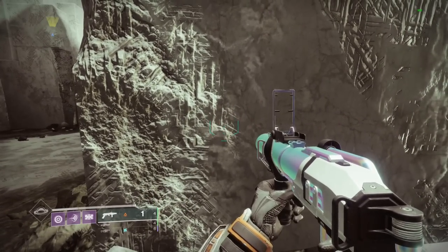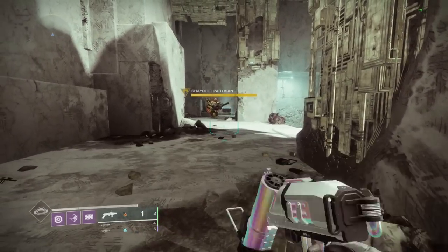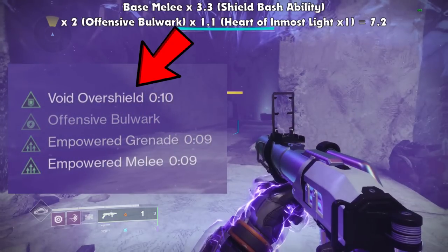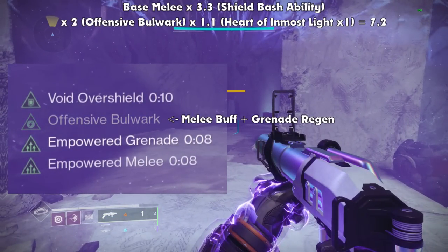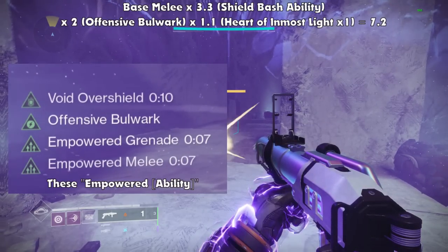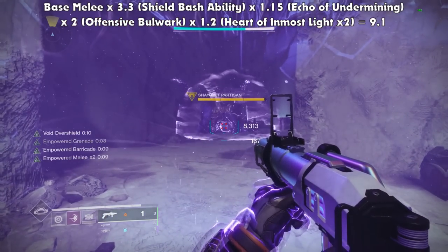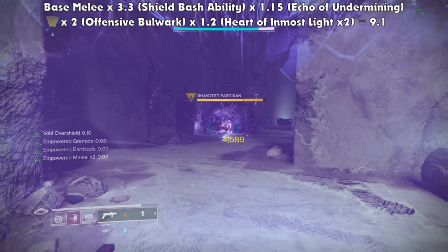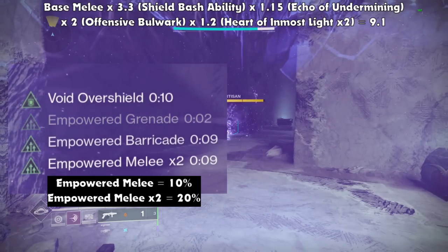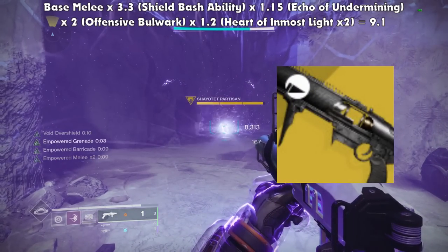Alright, with all of that out of the way, let's get into how this build actually works. The main part of this build is your melee burst damage output. To gain the maximum damage, you will first need to use your barricade ability, which gives you an overshield providing a 100% melee damage buff and increased grenade regen. It will also activate the first empowerment for your grenade and melee from Heart of Inmost Light. Then use your grenade to weaken the target by 15% — or 30% with Tractor Cannon — and throw your grenade regardless to maximize that empowered melee up to x2 from Inmost Light, providing a 20% melee damage buff. You can also use Anarchy and Witherhorde to further increase your DPS output.